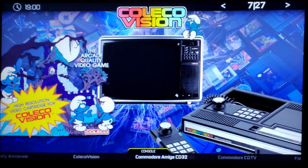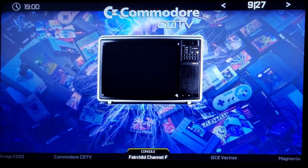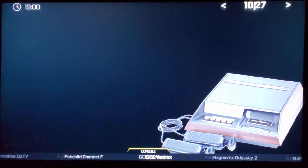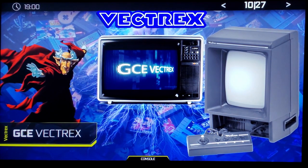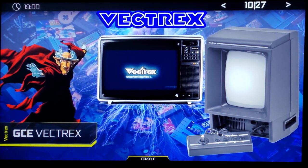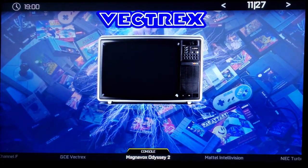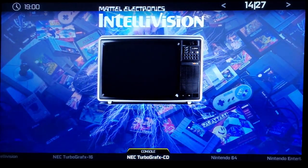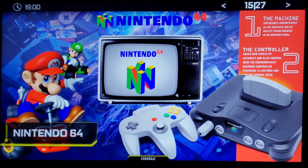There's Colecovision, Commodore CDTV, Fairchild Channel F, and they've added art and video for all of these. There's also Vectrex — it kind of sucks because I think you need the overlays to really make it work right and I don't know that they've got those set up. MagnaBox, TurboGrafx CD and 16, Nintendo 64 which I showed off last time.